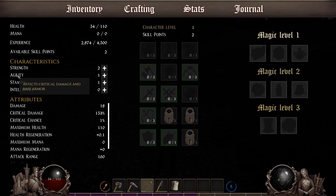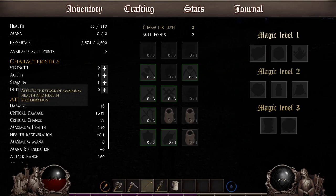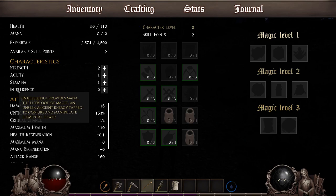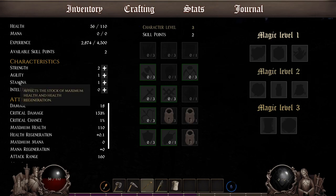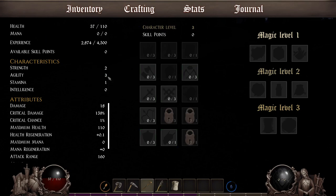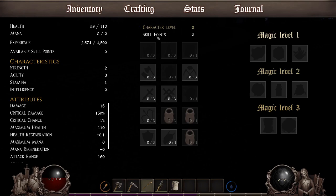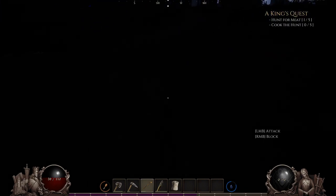Affects critical damage and base armor. Affects stock of maximum health and health regeneration. Affects base damage and carried weight. I'm going to put the other two in agility. I don't know what these are — you do extra damage when you cut down trees. I bet you have to use your skill points over here too. Alright everyone, thanks for watching, and I hope to see you in the next one.